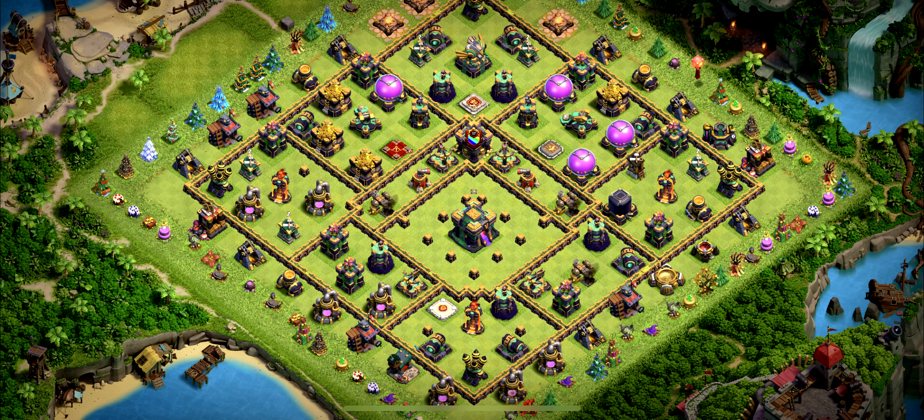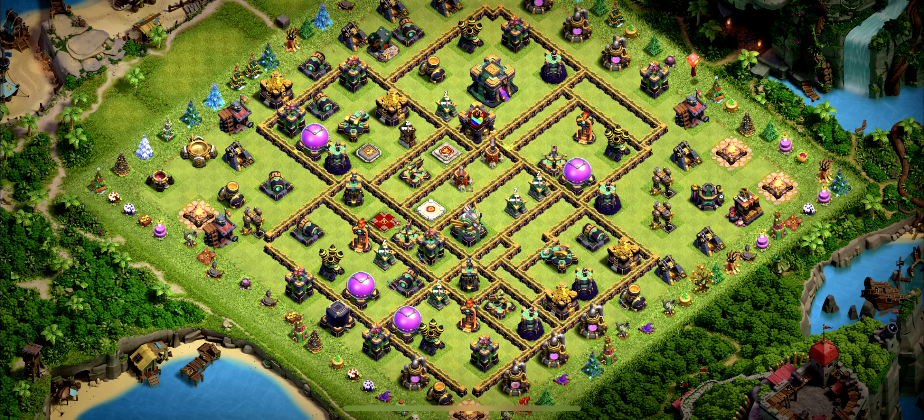Base number 15 is a TH14 ring base — don't use it for farming because the storages are on the same spot, which is pretty bad. Base number 14 is an anti-three star design for wars and clan war league.